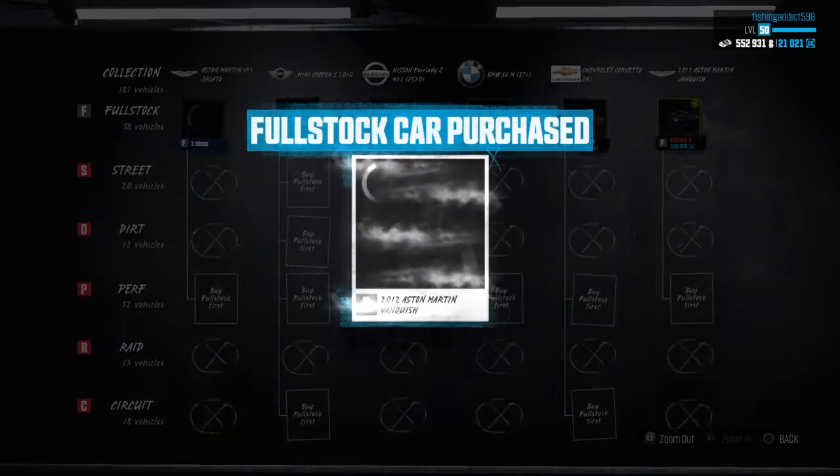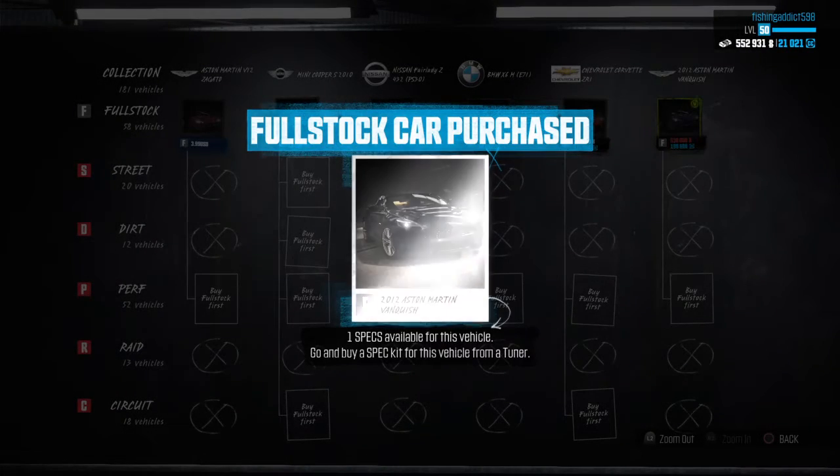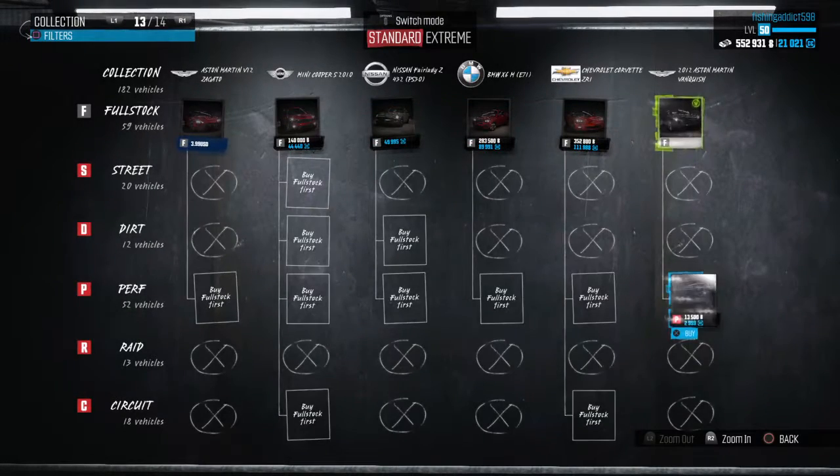If you guys see an Aston Martin, I think you guys would know what color I'm gonna pick. It looks so sick on it. It's going to be very fast though. I'm looking for something that's fast and looks good, so I'll pick Ness. I already bought the Hummer and then I bought Sargis, so I hope Ness is good too.